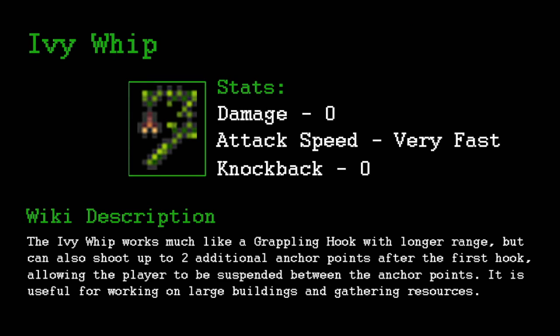The Ivy Whip is probably one of my favourite items in the game so far. It's a variation of the grappling hook but you can shoot three vines at once, so you're suspended in the air rather than against a wall. I believe it also shoots faster and further than the original grappling hook, so it's really useful.